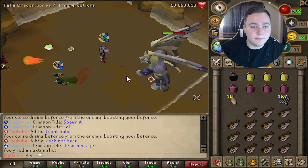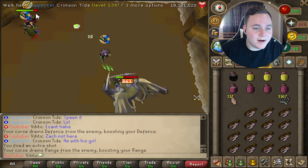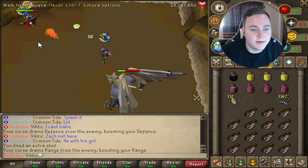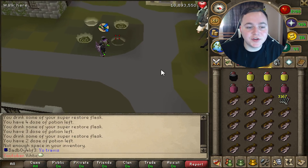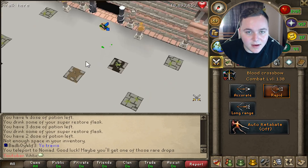Oh my god, look who decided to join the party — Quave over here! We just hit an 863, god damn! All right, let's check out some other tricky bosses.